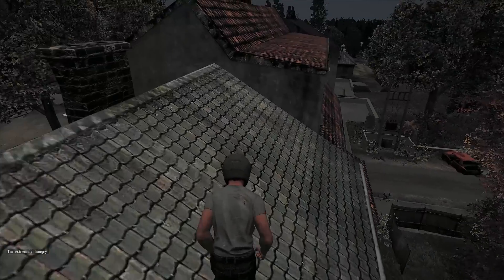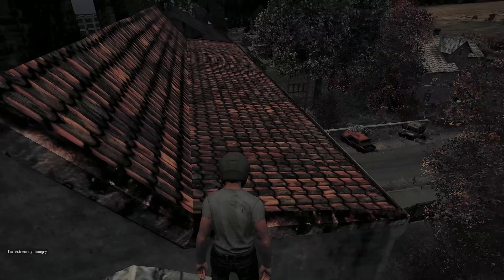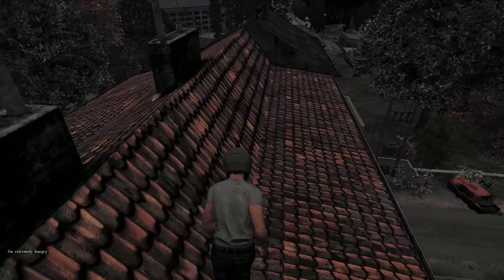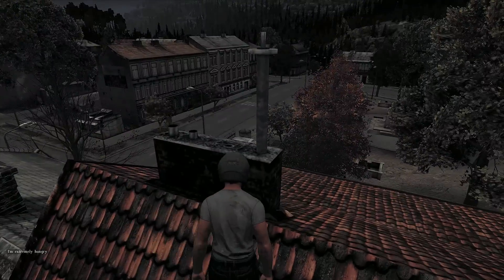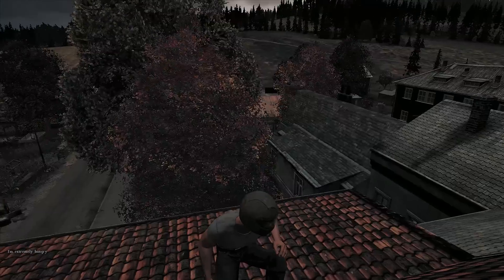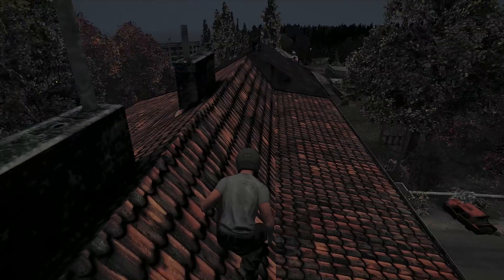Now you're on top of the pub, and you can also get on this little bit higher roof here, but you have to get a running start. It's actually a really good spot. The only vulnerability you have is behind you — you could easily get killed from behind, as I've done to someone before. But if you have a friend watching your back, you're all set. You could also cut down some trees out front so you can see the church and a wider area.